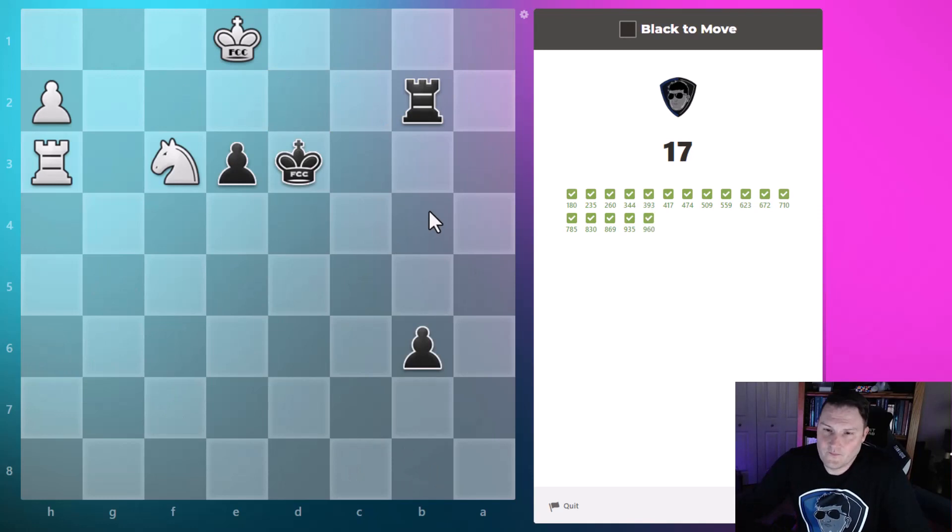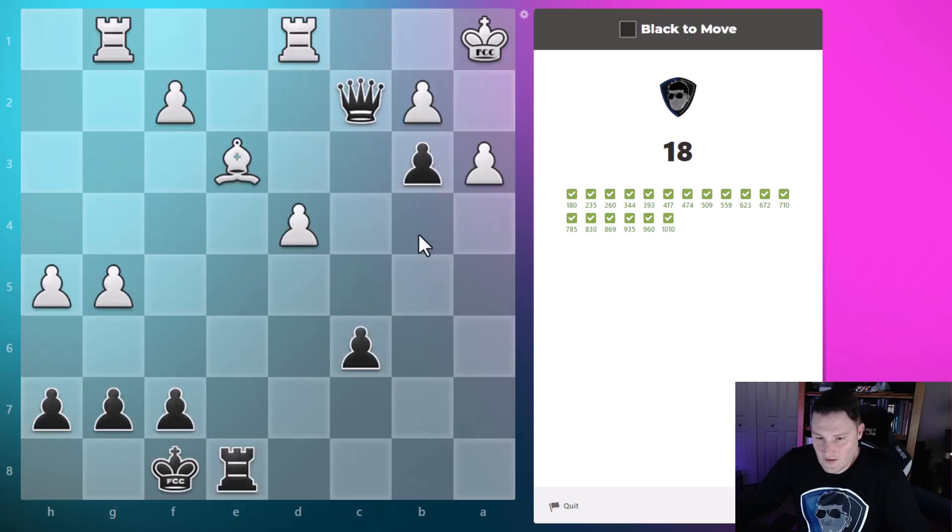Over here the king controls this square, the pawn controls these two — so again all the squares in front of the king are covered, very similar to when there were white pawns in front of the king. The rook goes up with mate. The knight can move here but cannot move there to block the check.